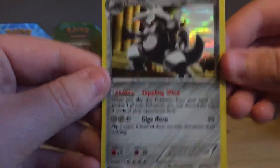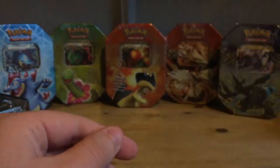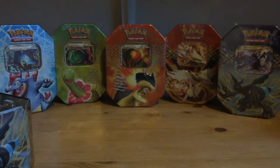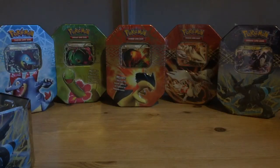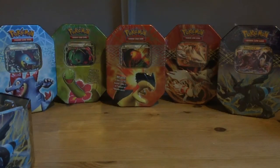So overall I got three holos from this tin, which I'd say was a pretty good tin. I'm pretty happy with that. Thanks for watching this video. Next week's special Saturday will either be the Meganium or the Typhlosion tin, whichever one I fancy opening. And then the week after that will either be Reshiram or Zekrom, and so forth. Okay, thanks for watching. This has been Muse Pokemon. Goodbye, we'll see you next week.